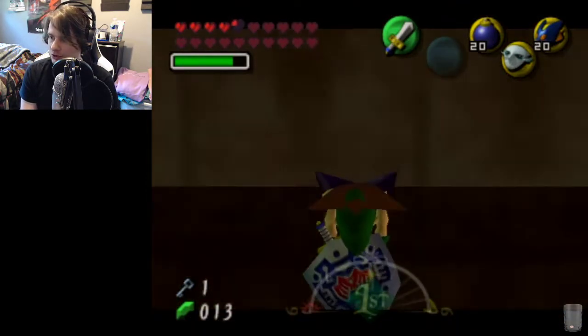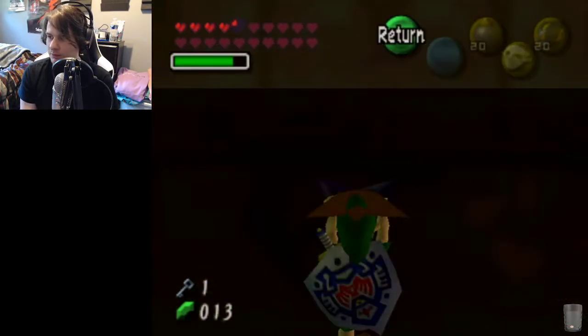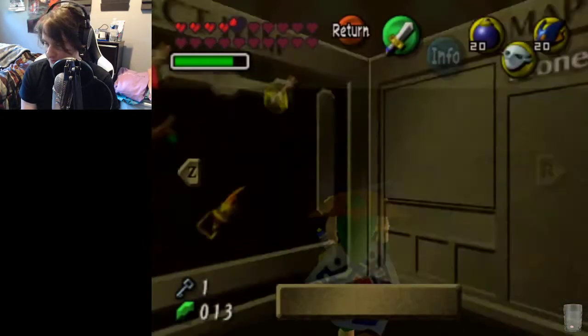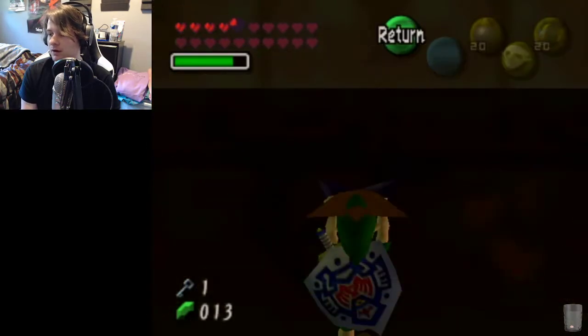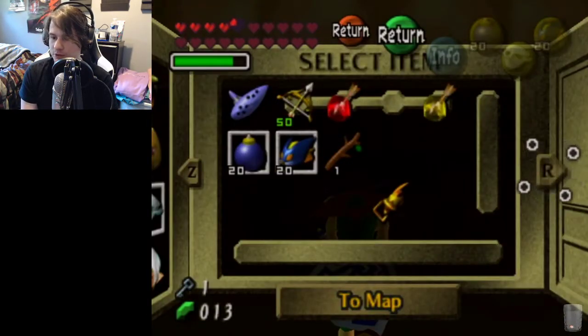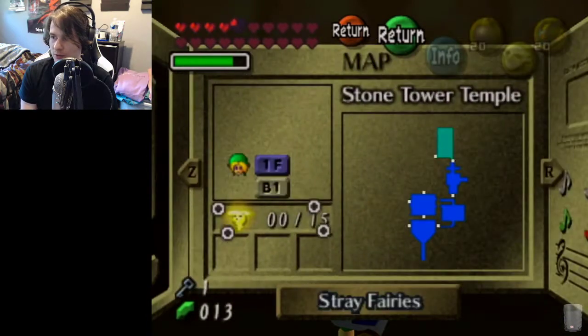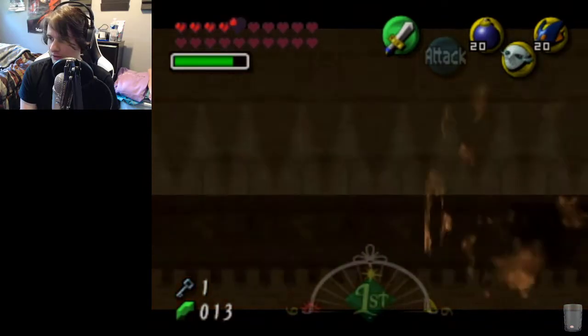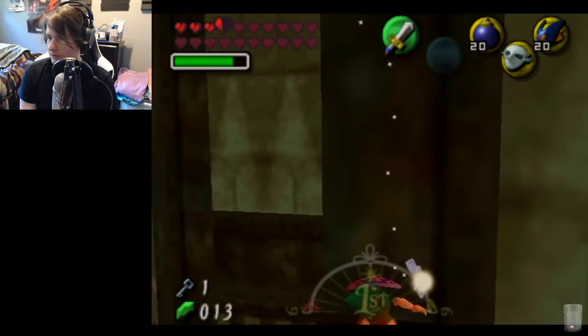We're going to side hop and pull a chew. When we get to the frame where there's a half circle to your left side, what you're going to want to do is unpause and hold up-left and shield.